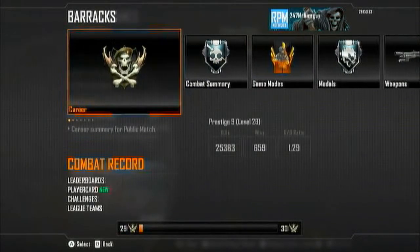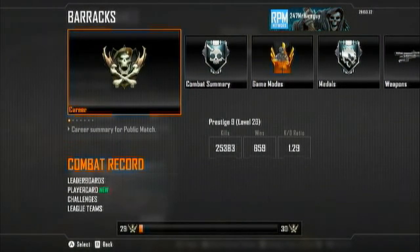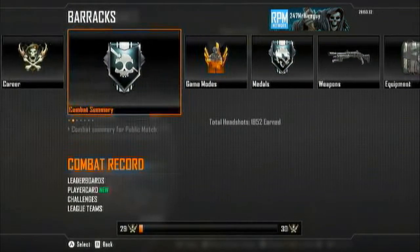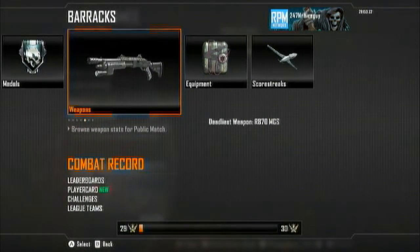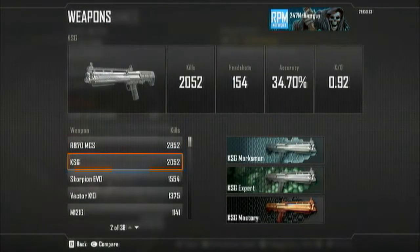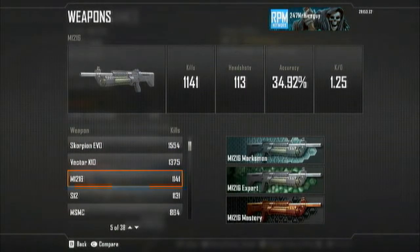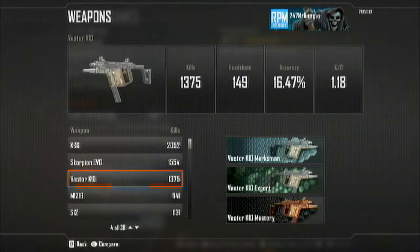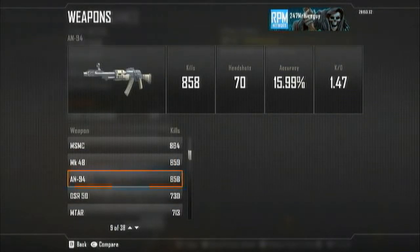My KD is 1.29. Every time I do one of these it goes slower because I've been try-harding less and less now that this game is getting kind of boring — I've been just messing around having fun trolling. Still my favorite weapon is the R870, but the KSG is catching up with the Scorpion behind it, then the Vector, M12-16, and S12. I also like the AN-94 and MK-48.